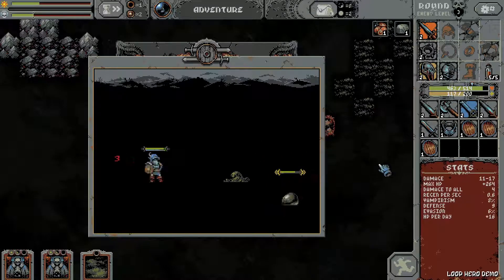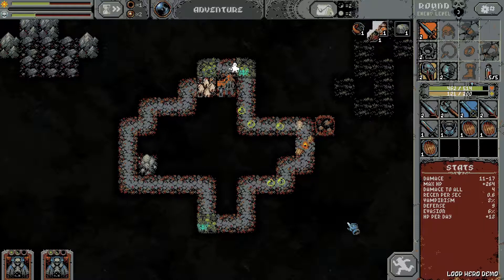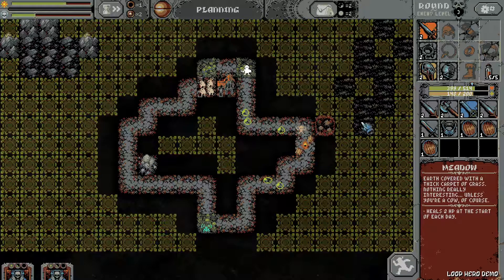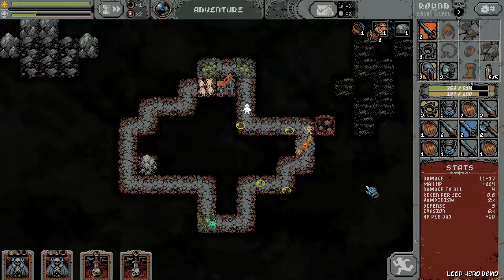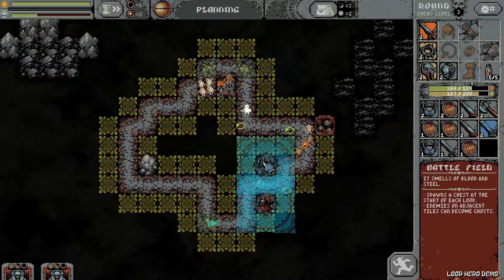We haven't gotten a vampire building yet. Okay, we got the vampire. Let's go on with the meadow here - we will get a stone over here. I like the swamp combo with the vampire, with the enemies losing life just because they try to drain from us. Obviously an upgrade. Let's set up some item gain. Let's make the street a fight street.